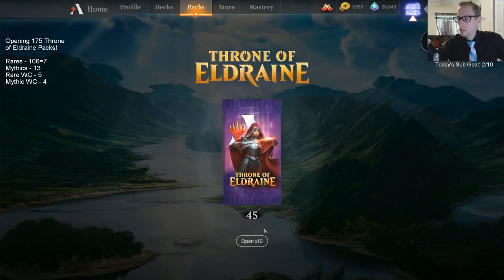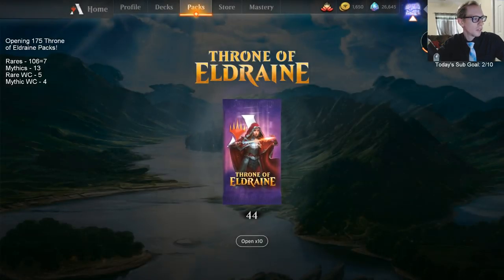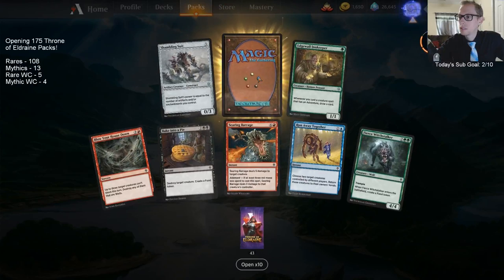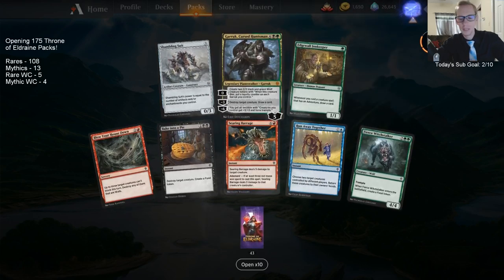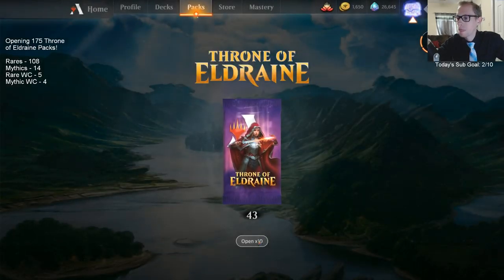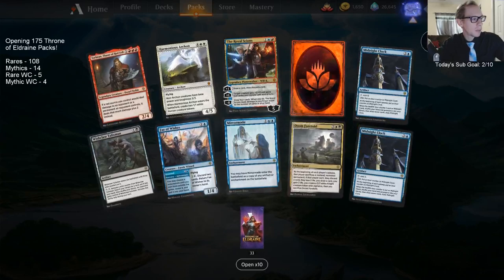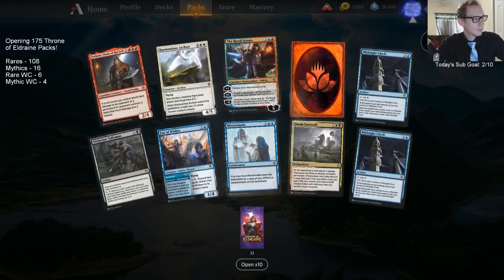Let's do five more solo and then open 10 for the rest. Actually, starting opening 10 now. Garruk — all right, we got another planeswalker! We'll open 10 four times then do our last three. The open-10 gives you mythic wow-cards — three of the four times we've opened 10 we've gotten a mythic wildcard. Two mythics this time with Archon also — that's a good 10.